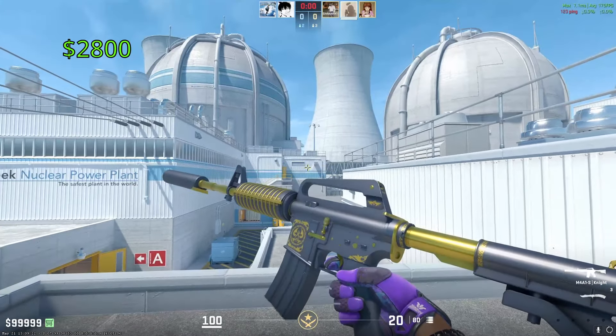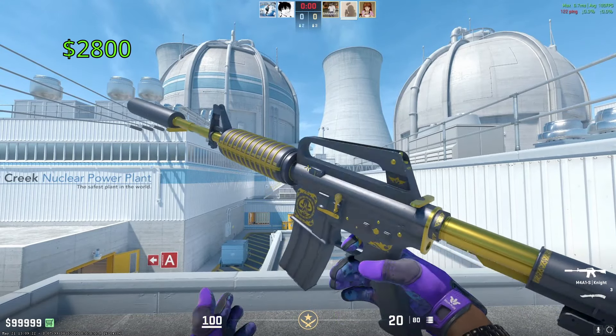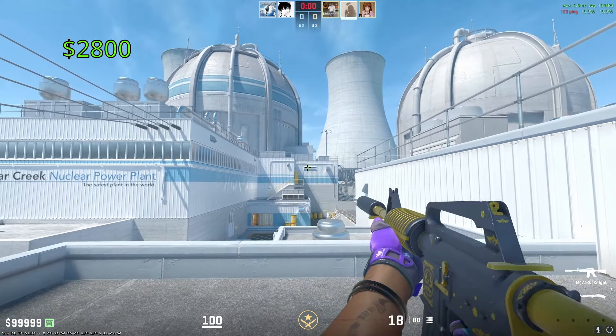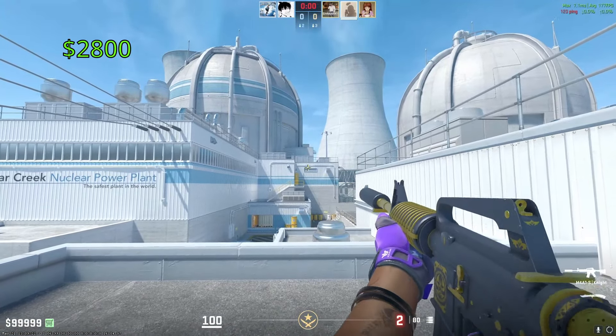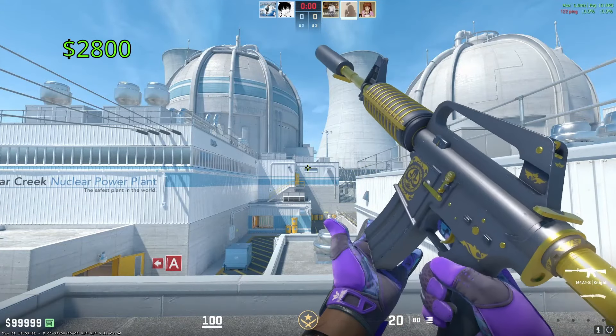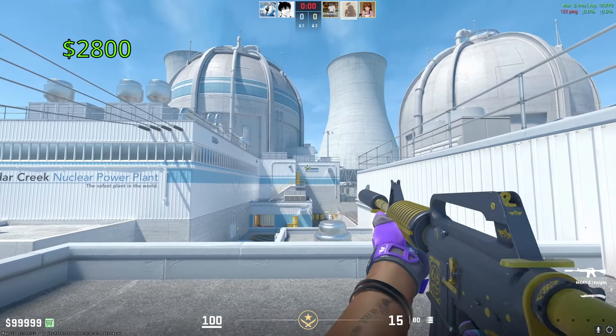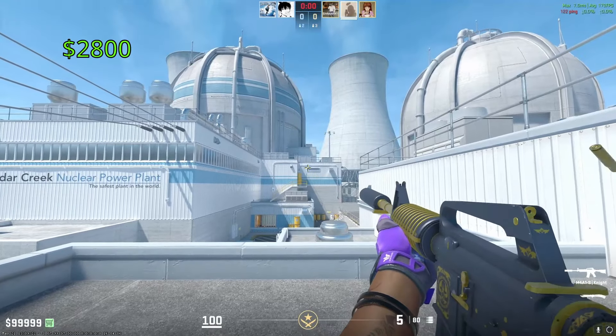Our most expensive M4A1-S is going to be the Knights, spelled with a K-N. One of these in Factory New is going to cost you around $2,800, give or take. This comes from the Cobblestone Collection, meaning it trades up to the AWP Dragon Lore. I do personally love this M4A1-S — it's not necessarily my favorite in the game, but I think it looks so good.